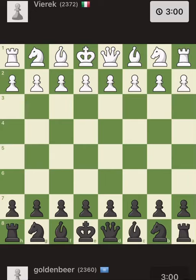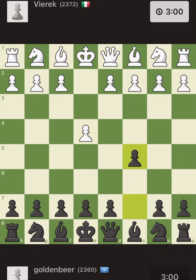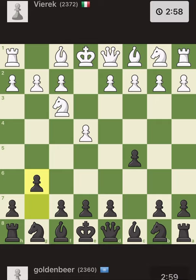Hey, what's up! Today I want to show you the importance of the dragon bishop in a Sicilian Dragon game. This is a game that I played recently as black, and the white player, as you can see, is a good player as well. So e4, c5 — we enter Sicilian territory, knight f3, open Sicilian, g6 — Dragon.